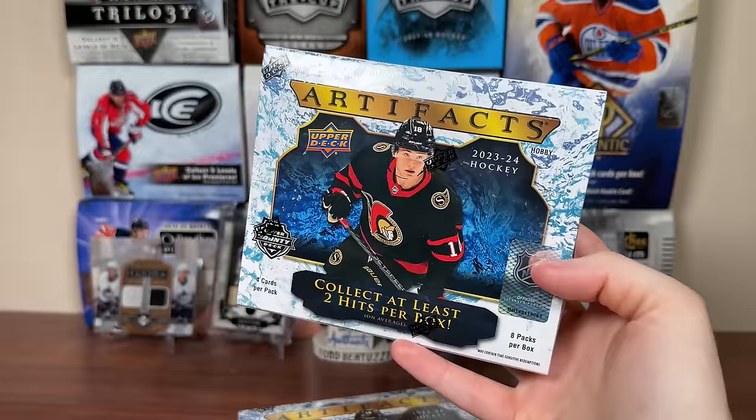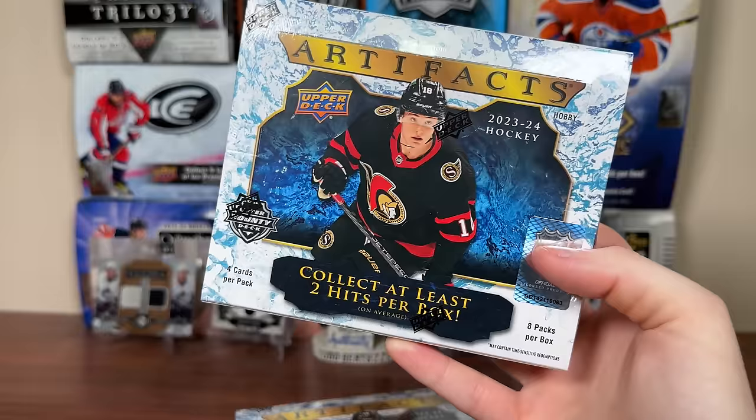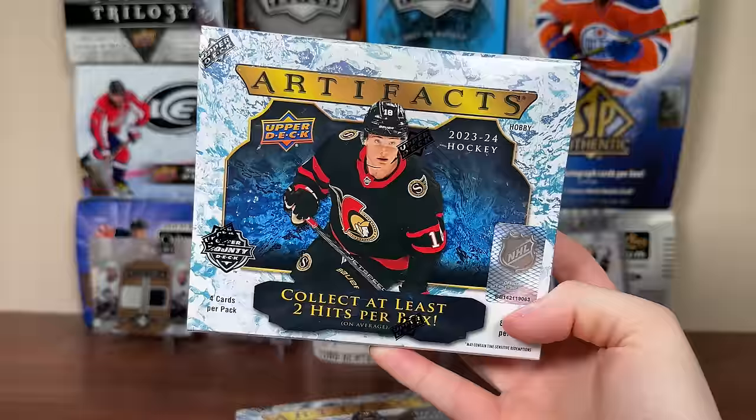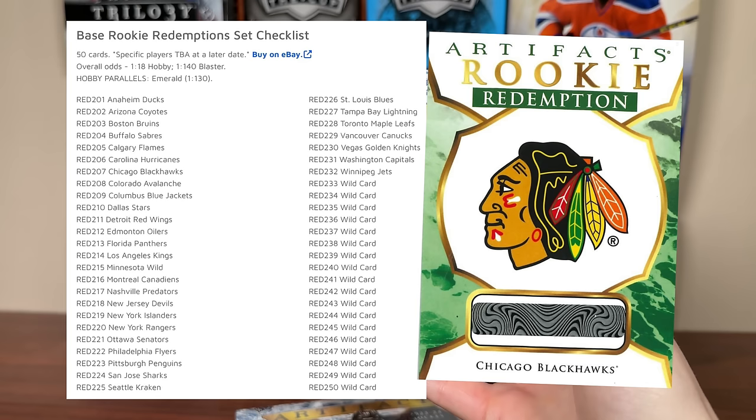There are some really nice hits in here — the dual jersey/dual patch autos are staples. This is a relic-heavy product with some on-card content, though a lot of it is sticker. We're opening this because it's 23-24, which means there's Conor Bedard content in here — well, the whole 23-24 crop. Unfortunately most of the rookies like Bedard are in redemption form, unless they're carryover guys like Luke Hughes or Matthew Knies from Series 1. The base rookie redemptions are 1 in 18 packs in this 8-pack box. The Emerald version is 1 in 130 packs.